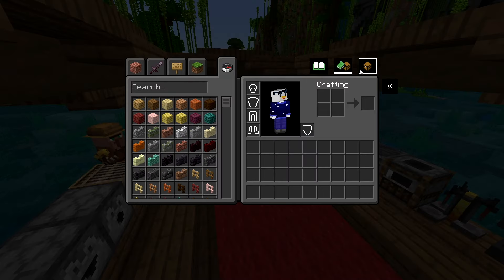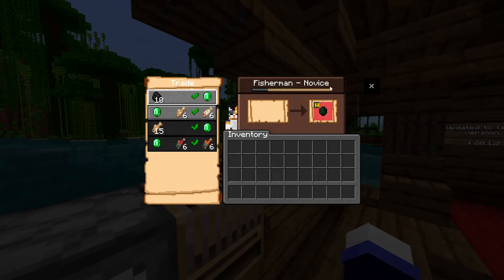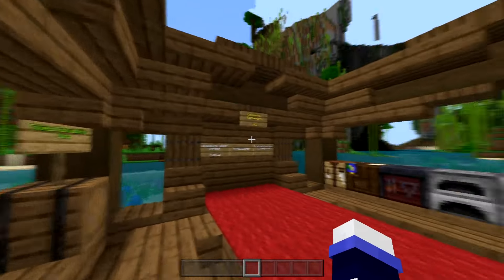We are back in the game and everything is in Dark Mode as you can see — that's pretty cool. Cat Villager is still here and we are in Dark Mode.